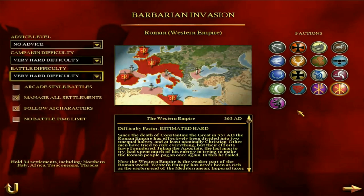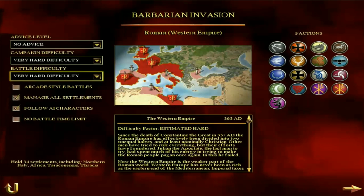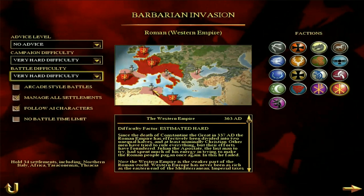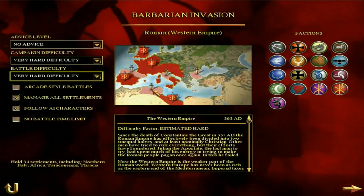To complete the campaign, you have to hold 34 settlements, including Northern Italy — the light red region with a sword in the middle — Africa, Tarraconensis, and Thracia. So there are a few territories you have to take along the way, but you need to get to 34 as well. We're going to discuss strategy, how to get out of the economic, political, and religious mess you're in at the beginning of the game, and also talk about some of the units.